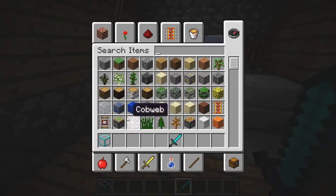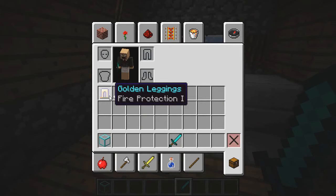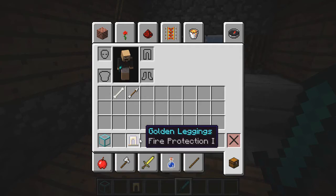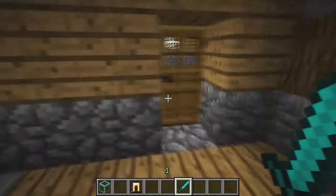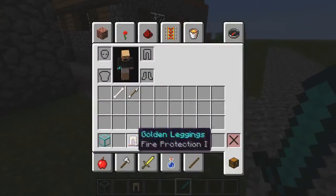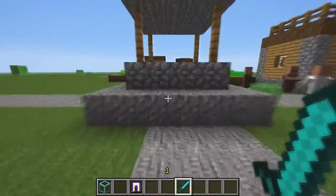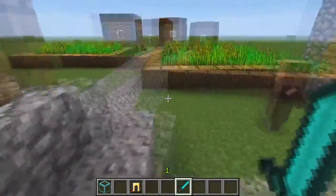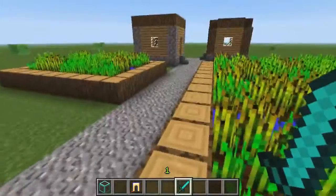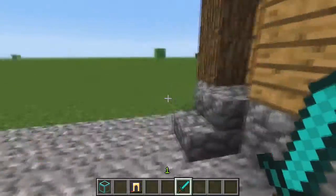One last thing I noticed: when I was killing a skeleton I found golden leggings that he was wearing, and they had fire protection. Interestingly, the enchantment came with the item. I think this might be a bug where enchanted gear actually drops, or it could be a rare drop — maybe if a mob has a lot of items it has a chance to drop one.